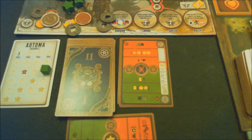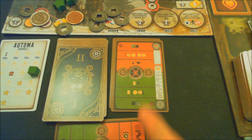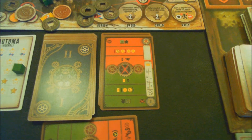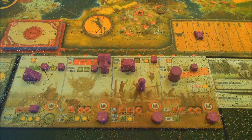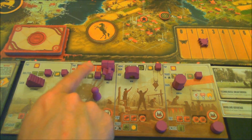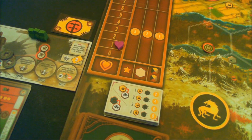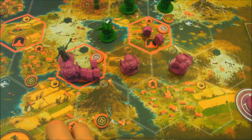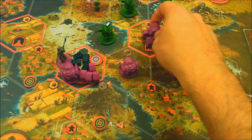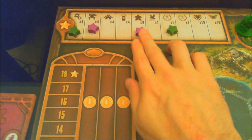This round we produce. With all workers now on the field, I have to spend both a power and a popularity to produce. Power drops by one, popularity drops by one. This hex of four workers produces four oil. That hex of two workers in a village produces two more workers, bringing my total up to four — I now have eight workers on the board, earning a star for eight workers. I don't have the metal required to deploy a mech anyway.